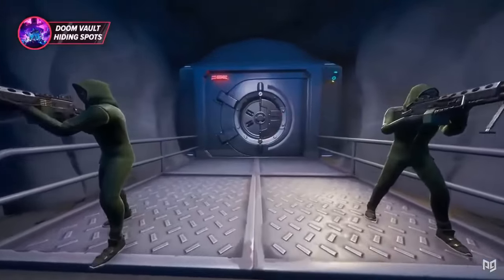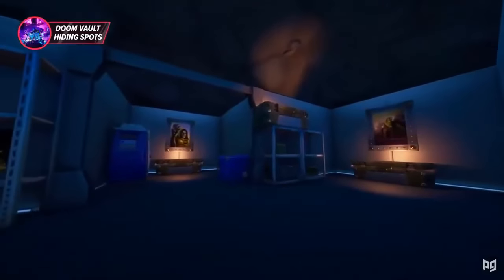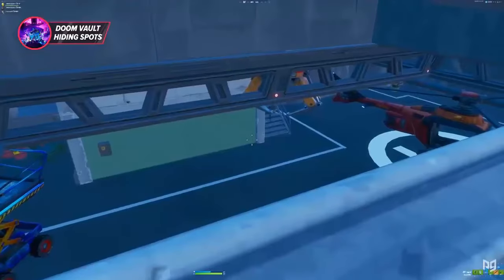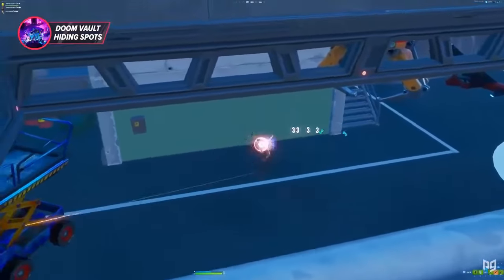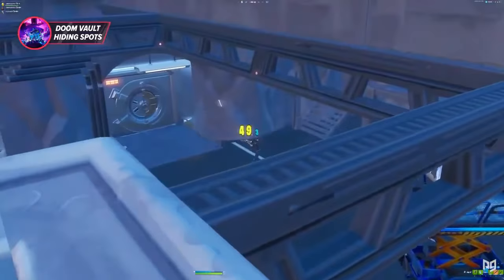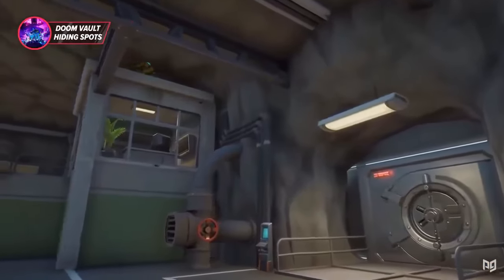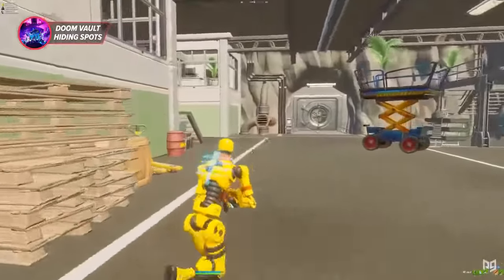The vault area at Doom's Domain is unique in the sense that it actually has a lot of sneaky spots you can hide in. Since players are always rotating to the vault to open it or check for leftover loot, you can usually camp in one of these spots and nab yourself a free kill. One of the spots is in the top left of the underground bunker — go inside and go up the stairs on the left by the three computer screens.